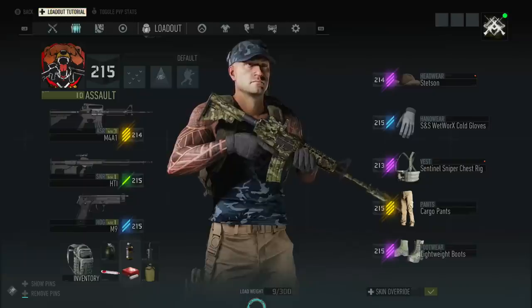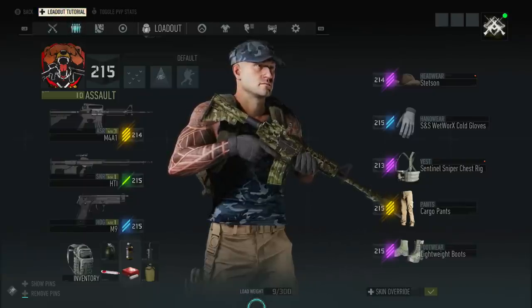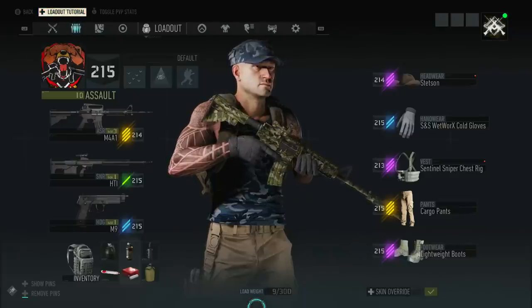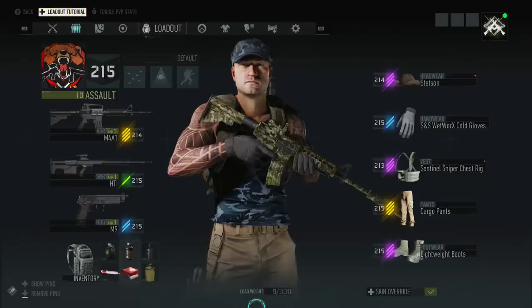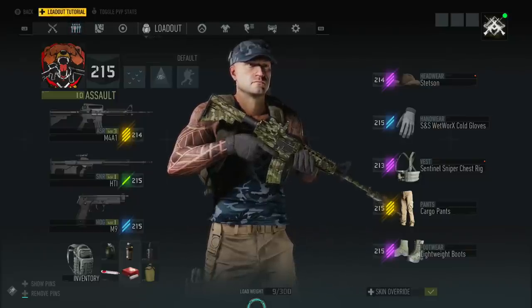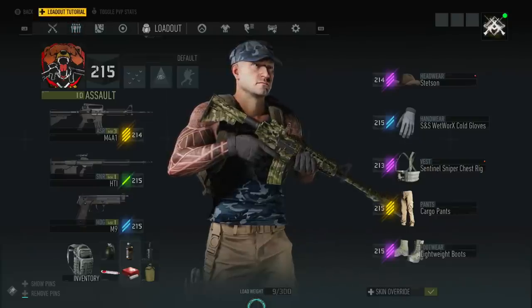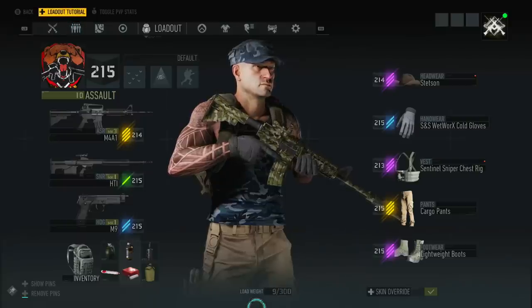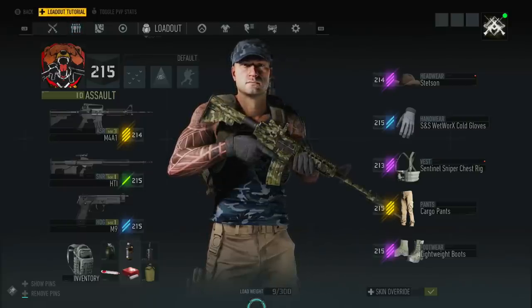It goes standard, which is your white drop, then you've got improved, which is green, advanced, which is blue, high end, which is purple, and elite, which is yellow. I say yellow because gold is signature, which would pretty much work like an exotic does in other games. Signature weapons are the only thing available at the moment. As far as I'm aware, there are no signature gear pieces.